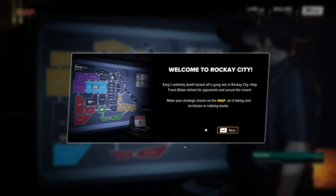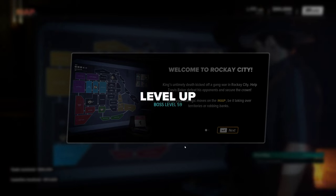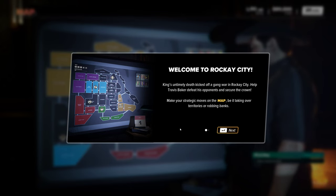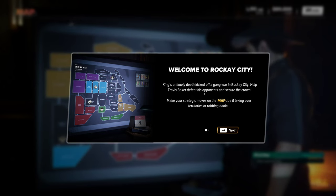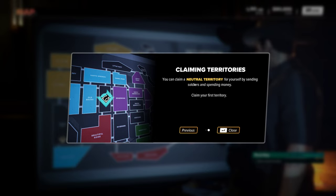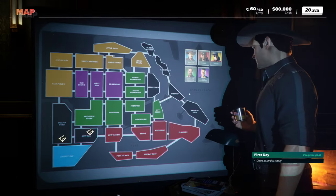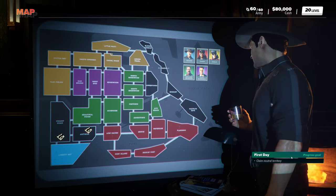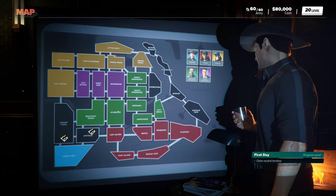This game is still my most underrated game from 2023 — I absolutely loved it. Okay, so we still keep my boss level which is 59. Welcome to Rockay City — King's untimely death kicked off a gang war. Help Travis Baker defeat his opponents and secure the crown. Claim a neutral territory — that's the basic stuff like before.